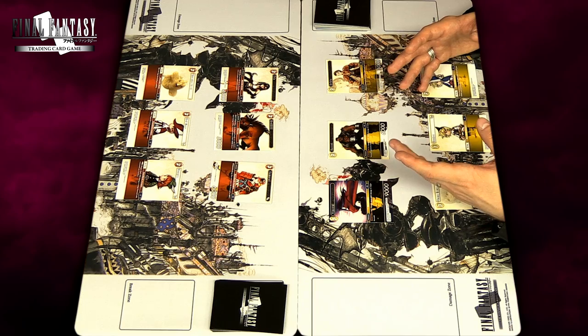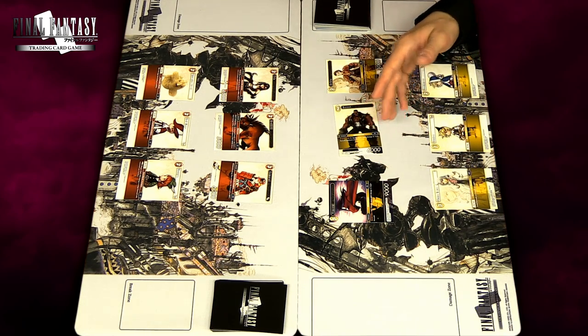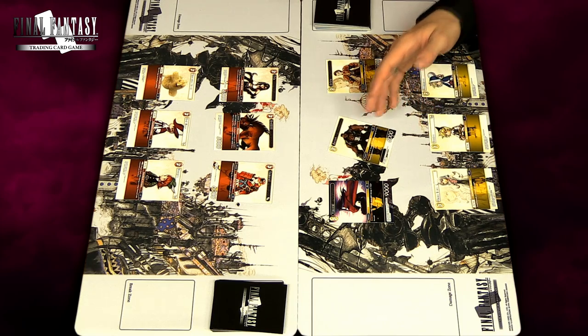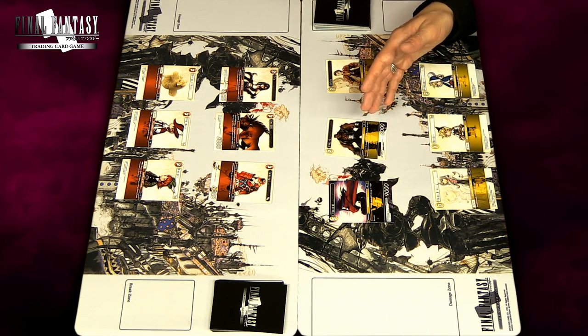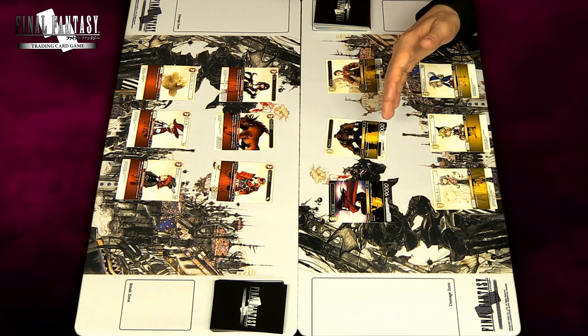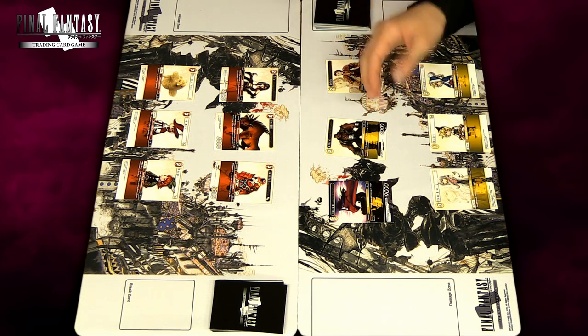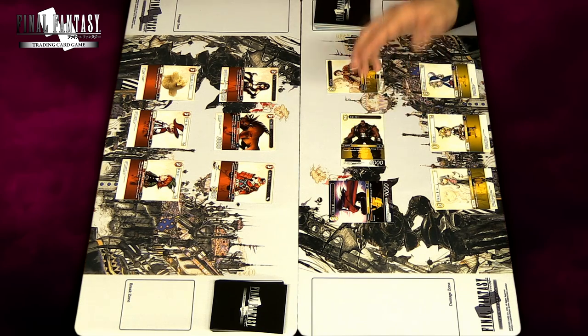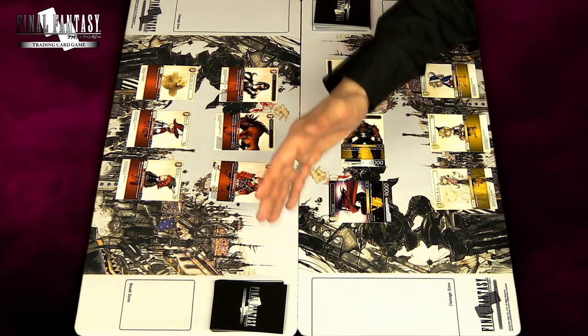Let's take a look at how a forward's power works. Barrett here has 6000, which means it has 6000 attack and 6000 defense — both work separately. For instance, if Barrett takes 4000 damage his defense will be down to 2000, but his attack will still be 6000. If I choose to attack Kagiyama-san with Barrett, he has two choices.